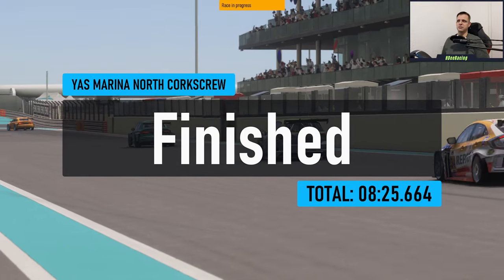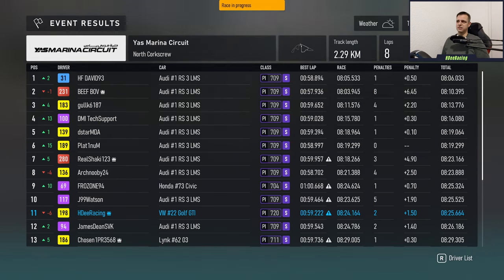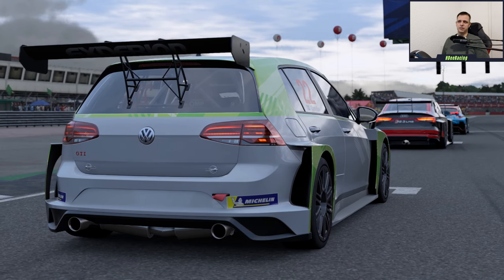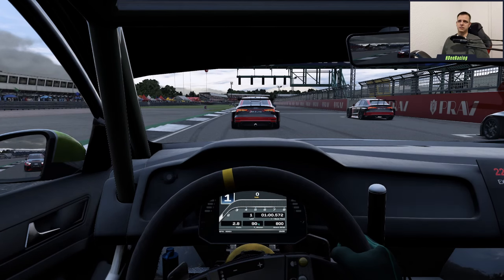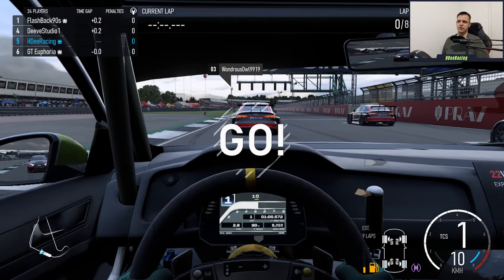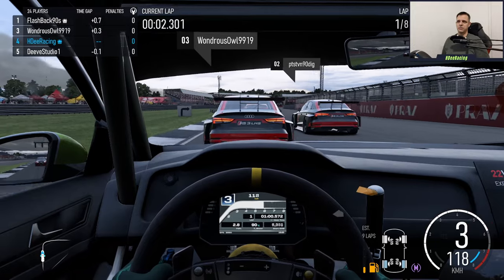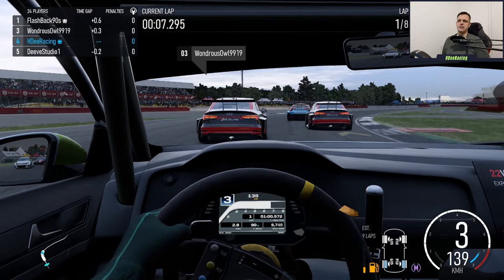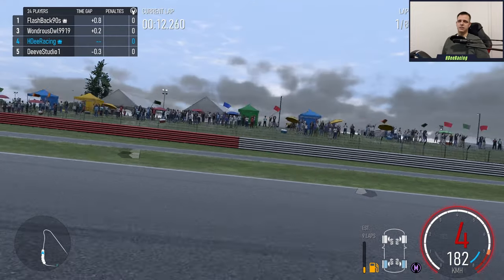Kind of a funny thing if you take a look at the race results — Audis everywhere. The Audi was always, before update 2.0, the second-best car next to the Golf. A lot of people avoided the Golf because it was just too good, and winning in it didn't really feel like you accomplished anything. So a lot of people went to the Audi, and it seemed like, from this preliminary first race result, the Audi definitely seems like a strong contender for now being the best car in the touring car series.